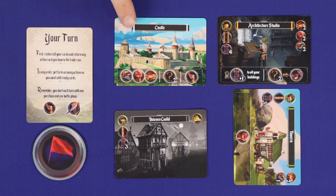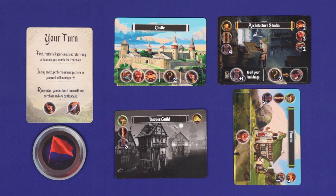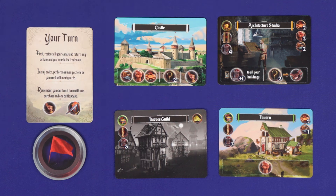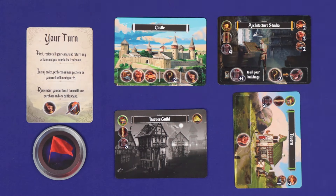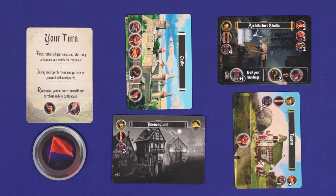On your first turn your city is only going to comprise your castle. To begin your turn, buildings could be in one of three states: ready, where they're face up and horizontal; exhausted, where they're face up and vertical; or damaged, where they're face down. Your first step is to restore all of your exhausted cards, returning them from exhausted to ready. Damaged buildings are not changed. You may now take any number of actions in any order. You may exhaust a ready building in order to take the action printed down its bottom.